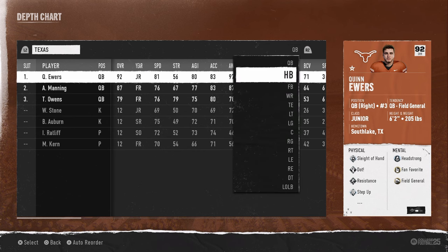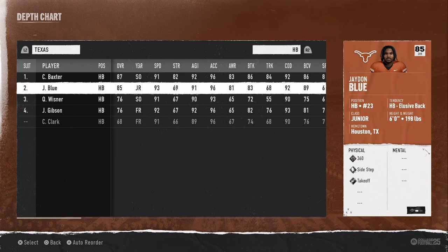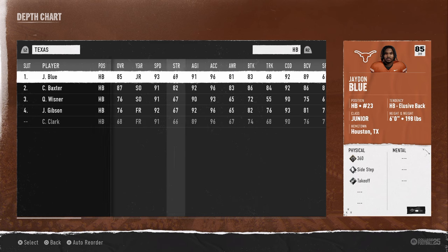We're going to start by auto reordering, and then I want to talk about these two running backs — CJ Baxter and Jaden Blue. Both of these running backs are really good and very similar. One's just a little faster, so we're going to put Blue as the starter. The reason these running backs are good is not just their speed, but also their physical attributes — they have the sidestep ability, which is going to make it so that they get really good juke moves and can make defenders miss in the open field.